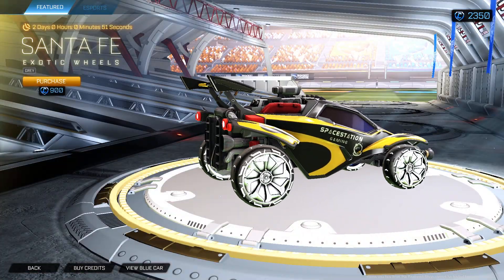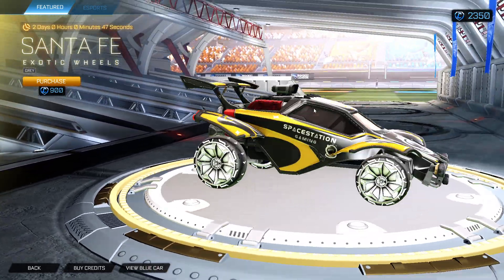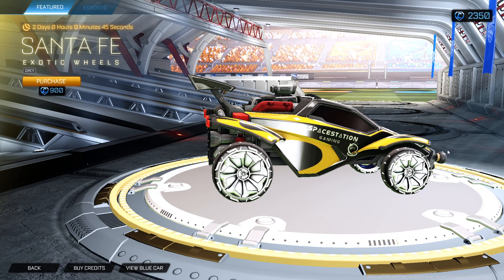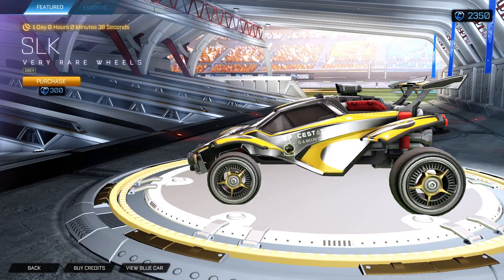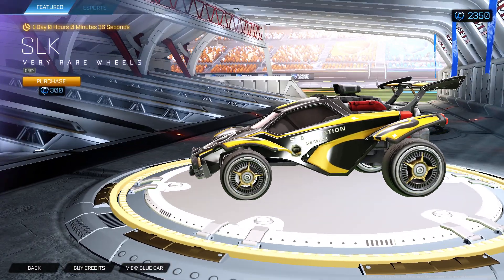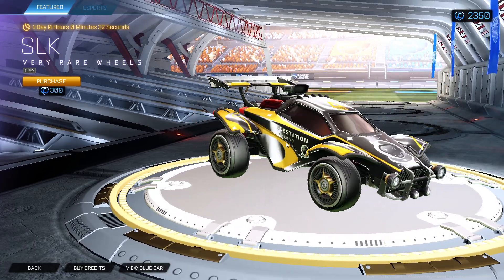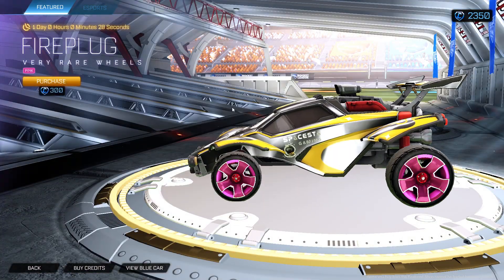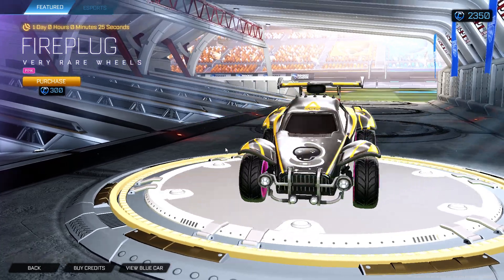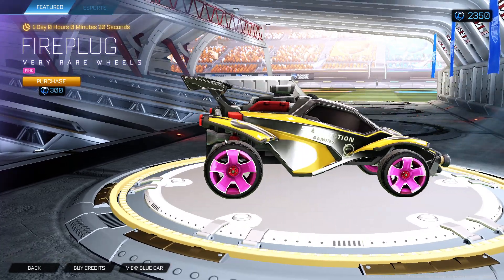We got Santa Fe wheels gray. Nice to look at. I'm not really excited about this shop, gonna be honest. Not a big fan of that SLK grays. Oh, it's kind of good — Space Station — because of the gold on the inside. Not bad, not bad. Fireplug pink.